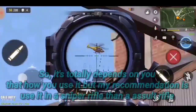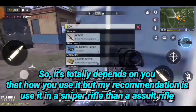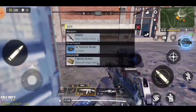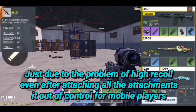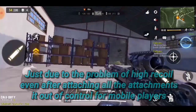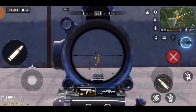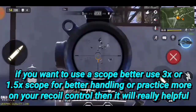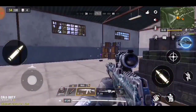It totally depends on how you use it, but my recommendation is to use the 4x scope on a sniper rifle rather than a rusher rifle. The problem of high recoil even after attaching all the attachments makes it out of control for mobile players. If you want to use a scope, better use 3x or 1.5x for better handling, or practice more on your recoil control and it will be really helpful.